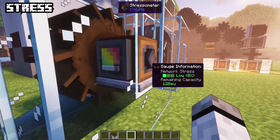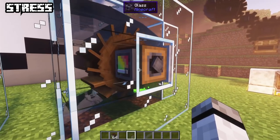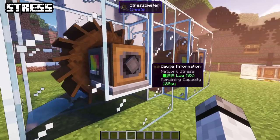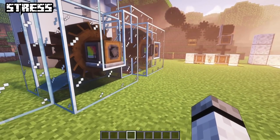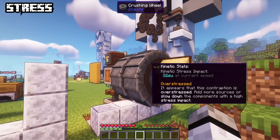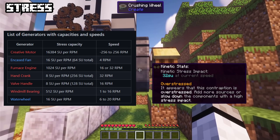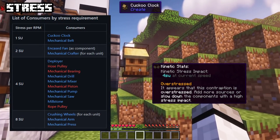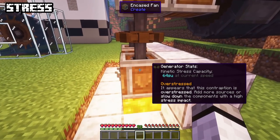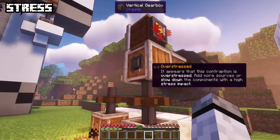Before talking about machines, just a quick look at stress and its impact. Generators produce a certain stress capacity, while consumers need their stress impact to be satisfied. If this isn't ensured, the system will not work — stress needs to be lower or equal. You can see all generators with their capacity and consumers with their requirements. Stress also influences speed — more stress, more speed. When wearing goggles you will always see extra info on stress.